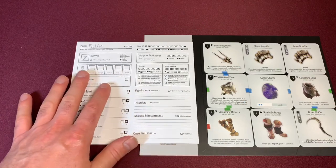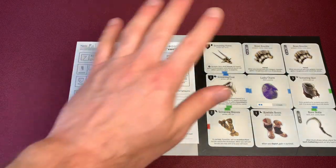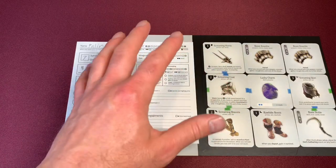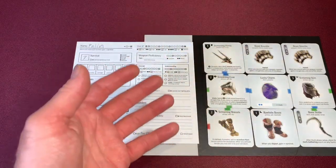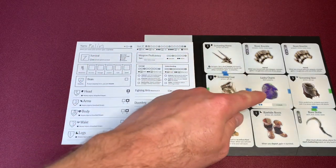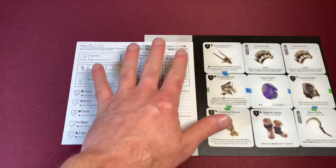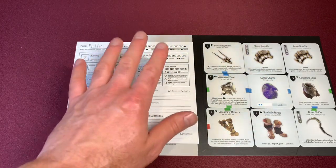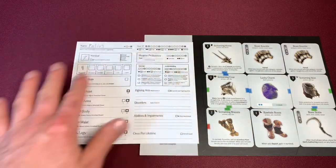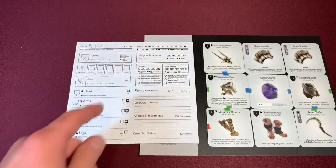Our next survivor is Palin. He's got the same stuff as last time — the luck charm gives him plus one luck, which is really good. I did do luck wrong in the last video: when you roll and get enough for a critical wound with luck, that is enough to actually wound it. I should have been getting a critical hit on the nines — that was my fault. He's all set with seven survival. He's also moving at four, so we're really slow, but that's okay.